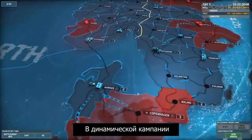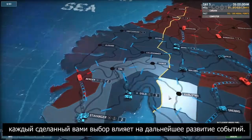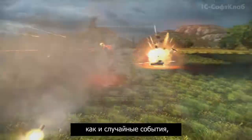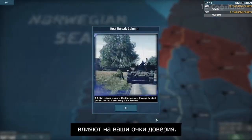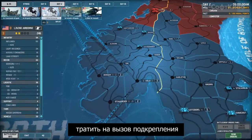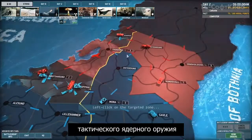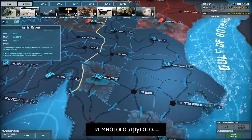In this dynamic campaign, the choices you will make will have a huge impact on the upcoming events. Victories, defeats, and random events will impact your political points. Those political points are used to obtain reinforcements and strategic support such as new combat groups, missile strikes, intelligence missions, special forces, tactical nuclear weapons, and many more.